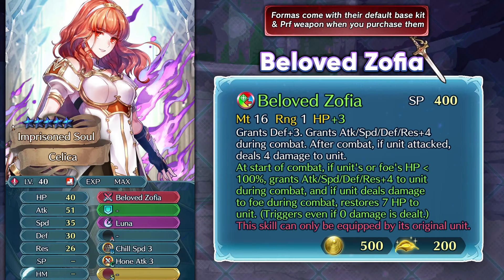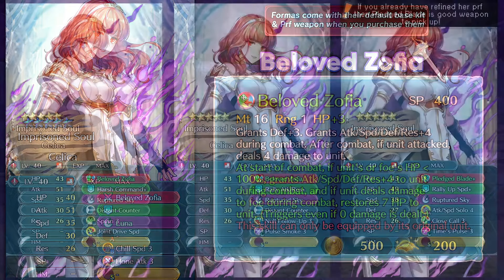But if you do buy Forma souls and you just have a lot of them and you really like Celica, then she is worth snagging because she can have a lot of premium skills as her base kit isn't really all that impressive. But for the people who just have their free Forma soul, a one-off copy isn't really gonna be doing too much for you.